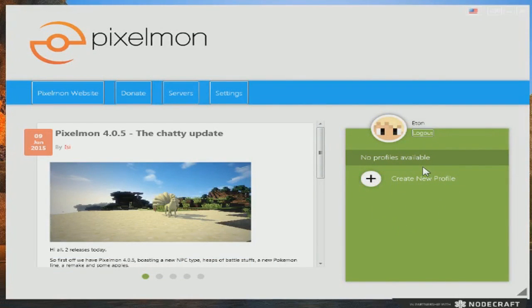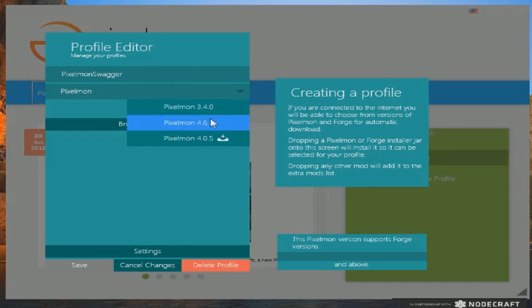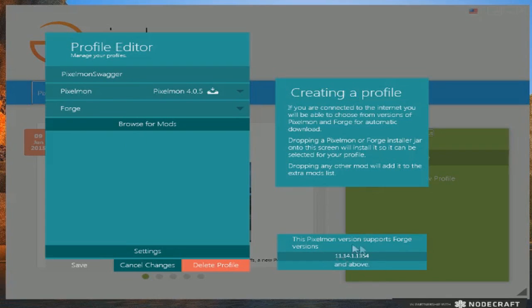Now this is sort of what you should see after you log in. Let's create a new profile — let's call it 'Pixelmon Swagger.' It will show you which Pixelmon version you need. It has Pixelmon 3.4, Pixelmon 4.0.4, and Pixelmon 4.0.5. I'm not really sure what that symbol means, but it's automatic — it already has the Forge built in, which is awesome.